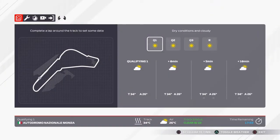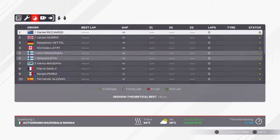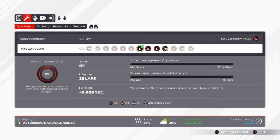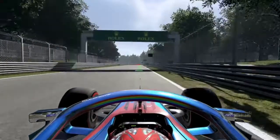Hey guys, welcome back to another video. Today we are back with F1 2021 My Team career mode. We will be racing at Monza, Italy - one of my favorite tracks and one I'm really good at. We got top five in every practice, which is really amazing despite having a bottom-field car. Let's just get straight into it - I'm expecting a Q3 here.